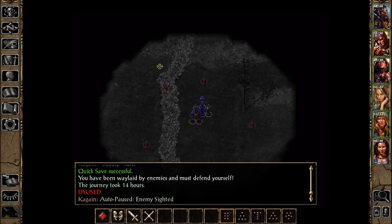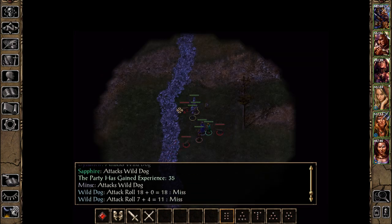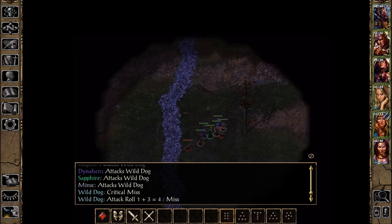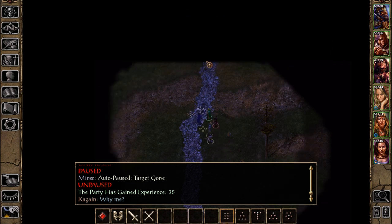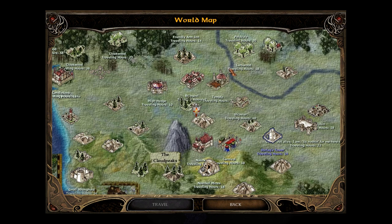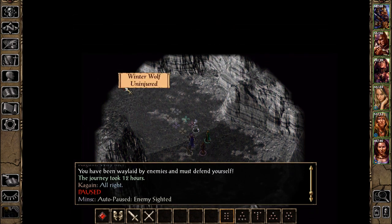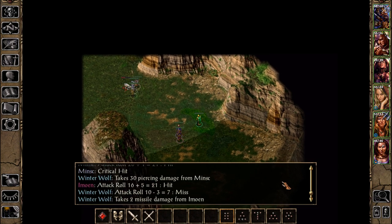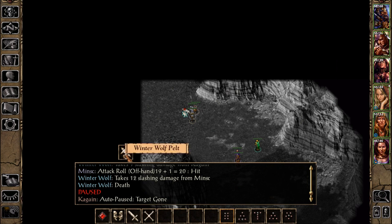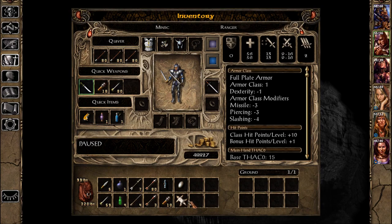You have been waylaid by enemies and must defend yourself. Go pester someone else — you tell those wild dogs. We've been here — it's not this. You have been waylaid by enemies and must defend yourself. More dogs — a Winter Wolf? Oh boy. We've got another one of these Winter Wolf pelts. I think they're heavy, that's why I had him take it. Ten — not bad.